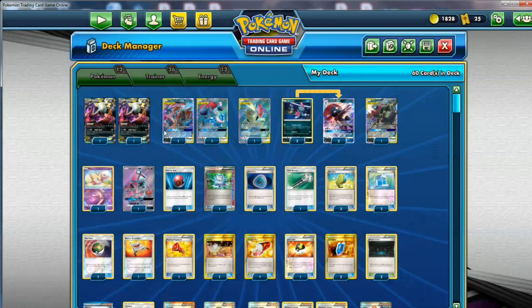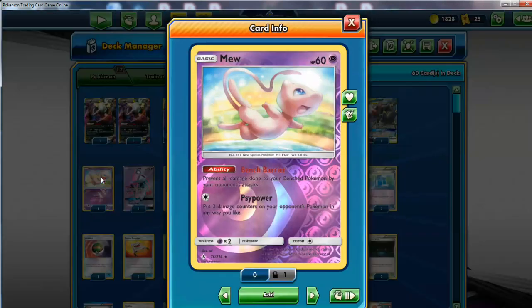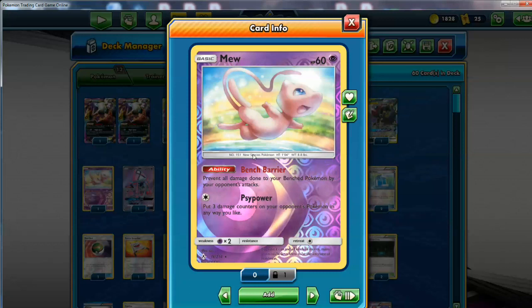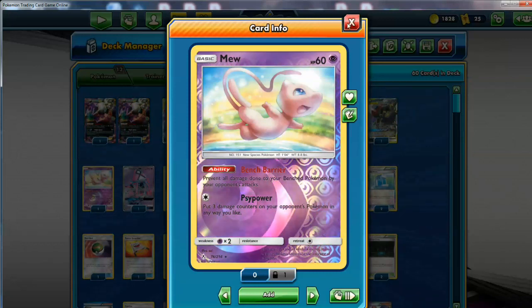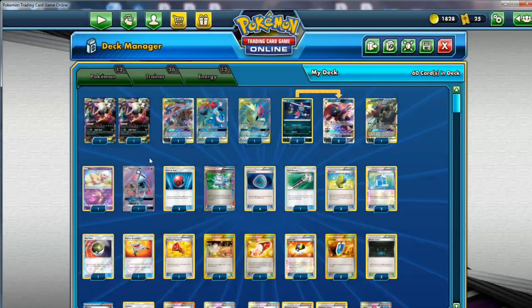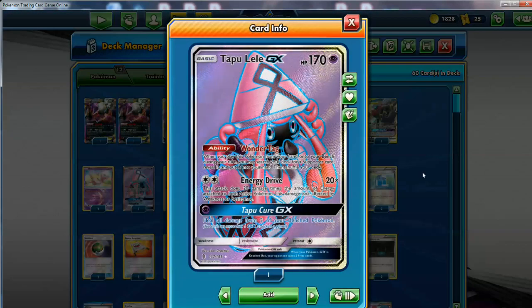And then the last two Pokemon: this Mew for bench protection. I run this dude because maybe you're going to use Psy Power, but now that I think about it, you probably won't ever do this. So maybe I should just replace him with Mr. Mime again — but for now he's in here as bench barrier. And the Tapu Lele GX gets us any supporter, searchable with Cherish Ball. Just a very good card in general — I like this better than the Dedenne GX.